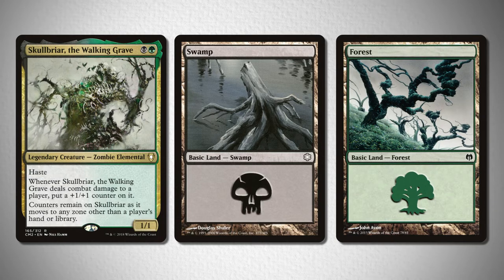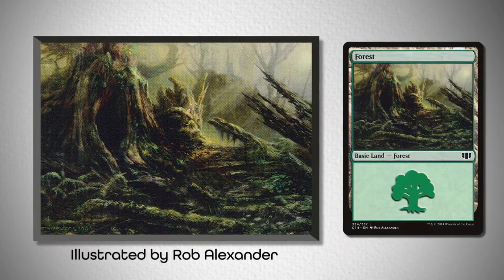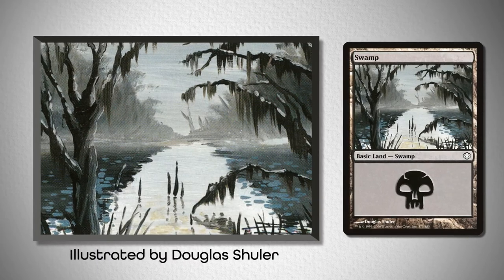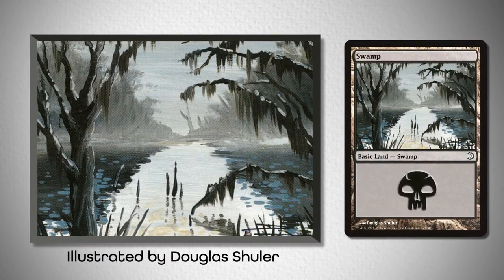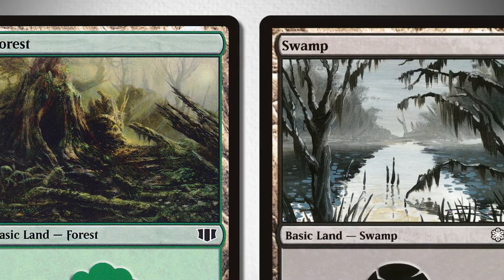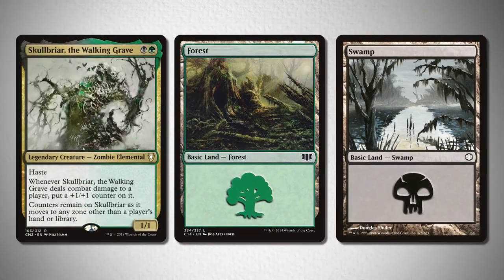For a third pairing, take a look at this forest illustrated by Rob Alexander from Commander 2014, coupled with this swamp from the Coldsnap theme decks we showcased earlier. I like this pairing because it tries to emphasize the best of both worlds — the bleached and foggy atmosphere in the swamp alongside the intense and mottled appearance of the forest that mimics Skullbriar himself.